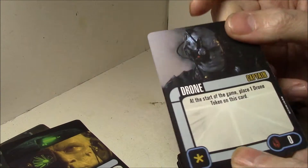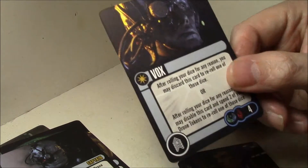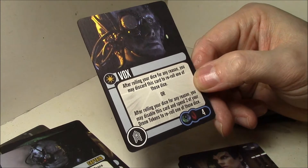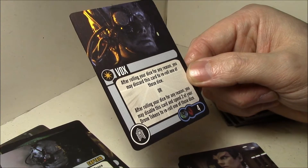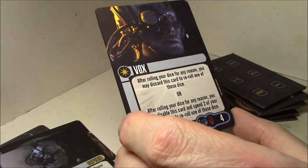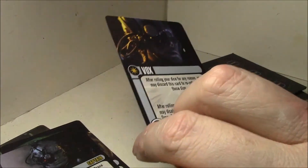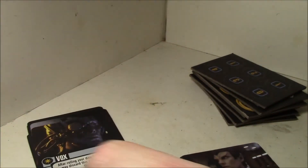As you get your tokens back by disabling your other cards, stand your captain. Crewman: after rolling your dice for any reason you may discard this card to reroll one of those dice. After rolling your dice for any reason you may disable this card or spend two of your drone tokens to reroll one of those dice. So basically this is a universal reroll for four points - so even things like a warp core breach die could be rerolled. That's kind of cool.